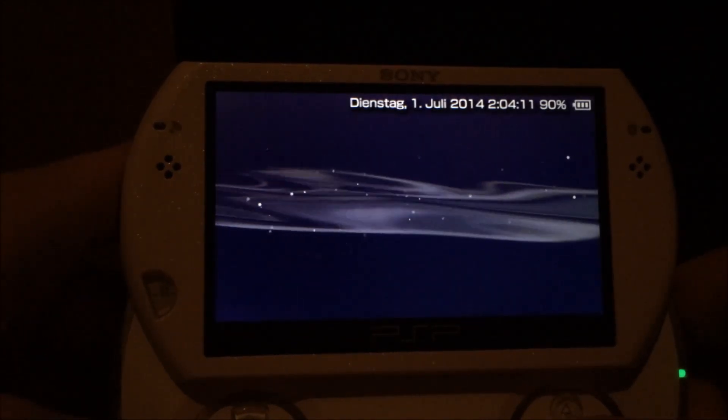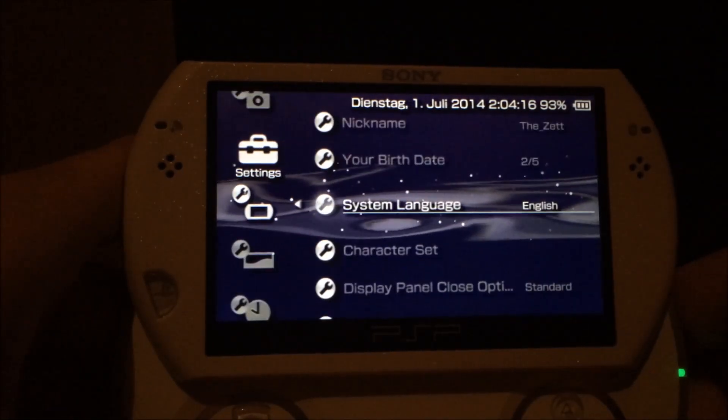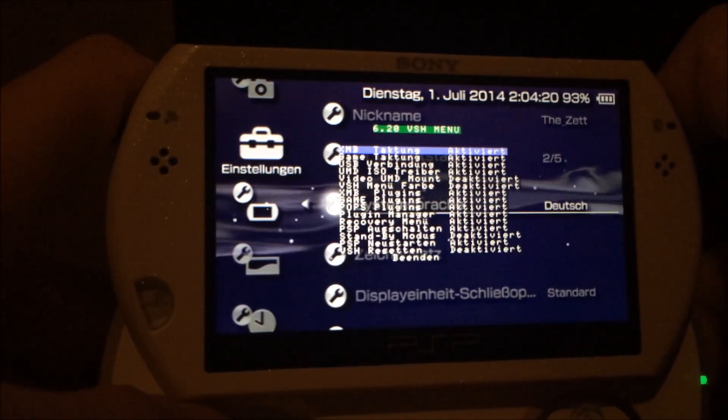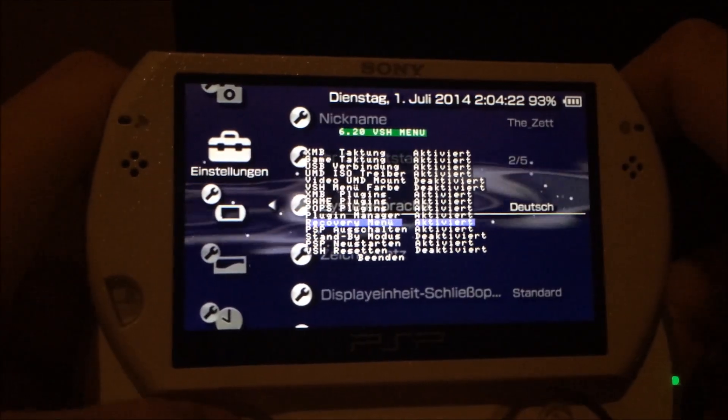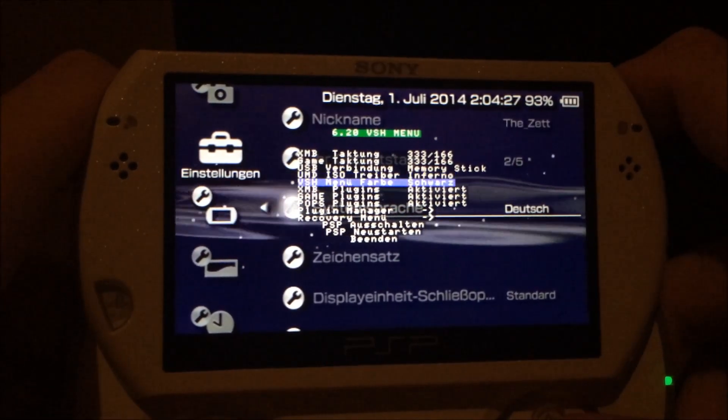Another hidden change is that the translation feature for the VSH and the recovery menu got a bit enhanced. If I change my language back to German and enable some features in the recovery menu, like the VSH menu color, you can see the colors are now also translated.